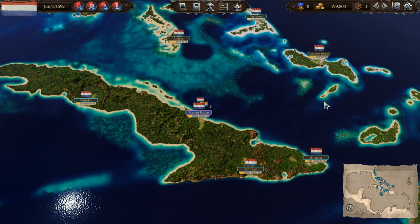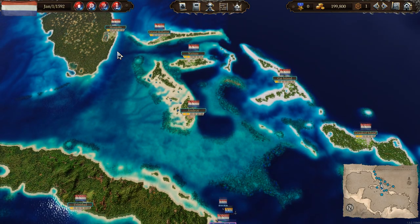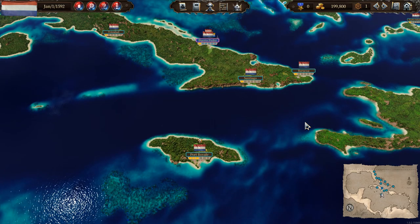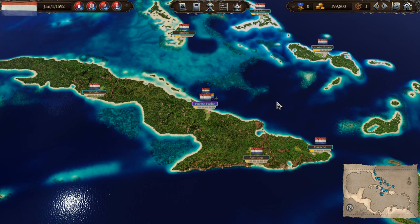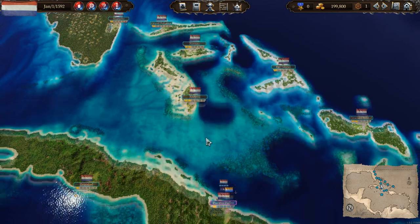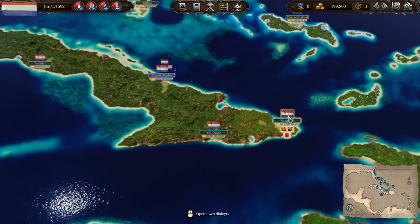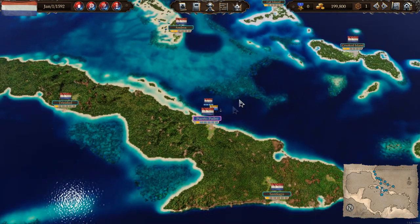Here we are in the world of Port Royale. To start off we can only see all of the Dutch ports because we are Dutch, but if we travel around a little bit more we could find all the other cities — there are 60 in total on this map, so it's actually pretty large. This game is primarily about setting up a Caribbean trading empire, which means we need to find goods that we can buy cheaply and then sell at a higher price to make a profit. That is what 90% of this game is going to be about.